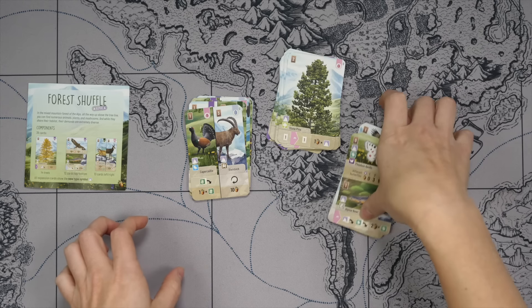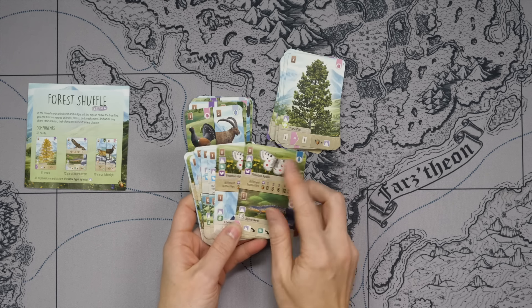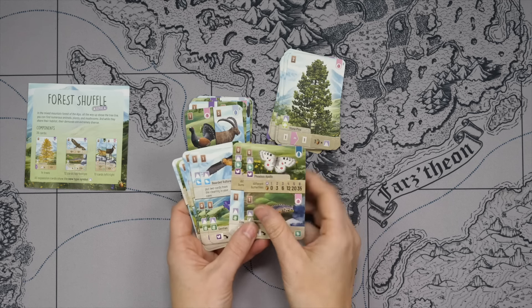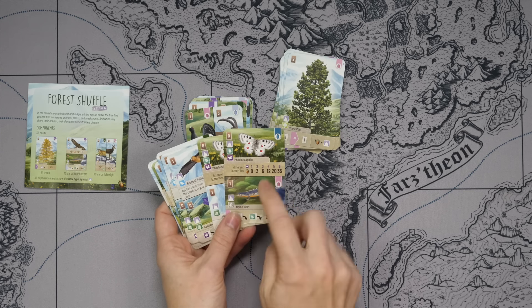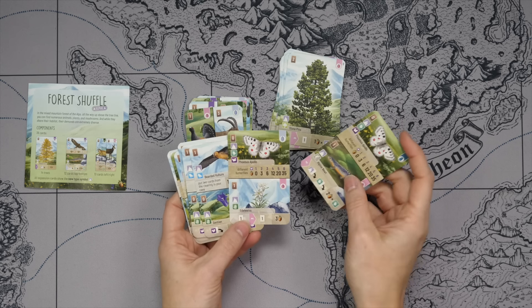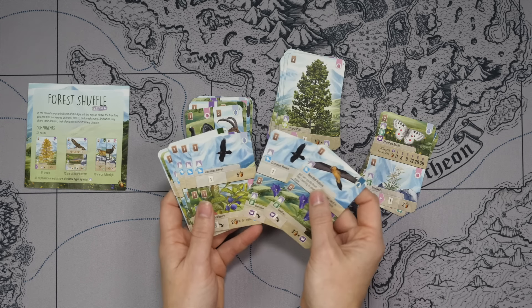Let's take a look at the top-down cards. It brings in a new butterfly as well, the Phoebus Apollo, which gives you a sixth one to score. The base game can only go up to five, so this gives you another butterfly going towards that five scoring, or if you happen to get this one, you can score up to six butterflies. So that's really interesting. We get some more ferns, which varies that.